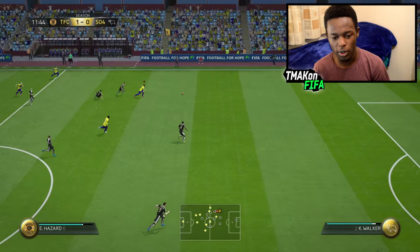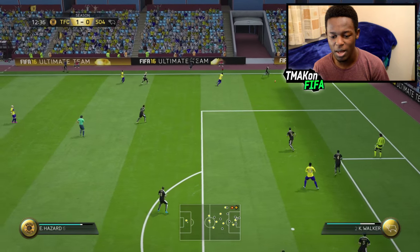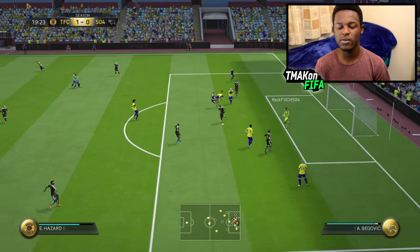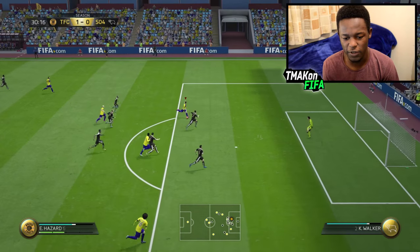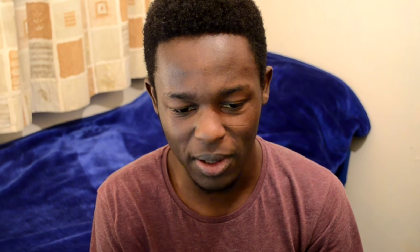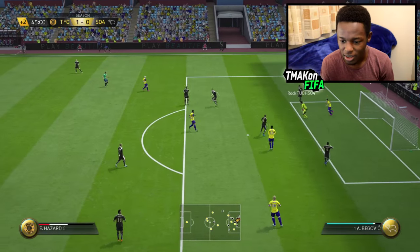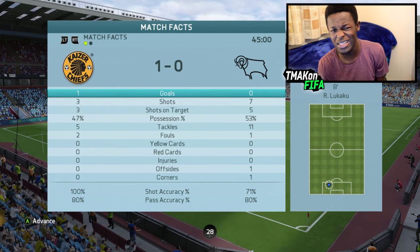Second chance — come on Hazard! Hazard, you're through, what can you do here? Finesse it — that was a decent shot on target. Hazard just put it in the keeper's hands — he's got 99 shooting, what's that all about? Into the keeper's hands again. Right guys, it's half time — I'm winning 1-nil, not doing really that great. Let's hope in the second half we can step things up.